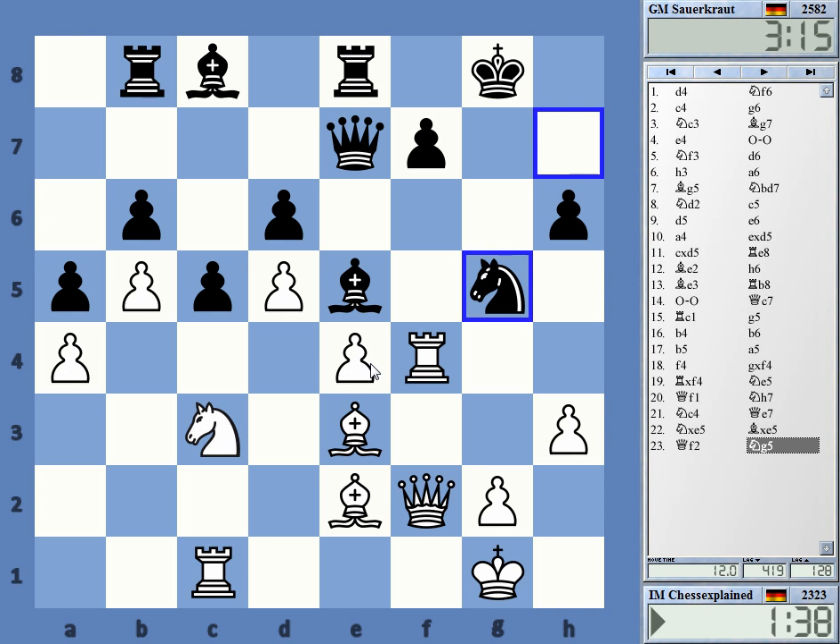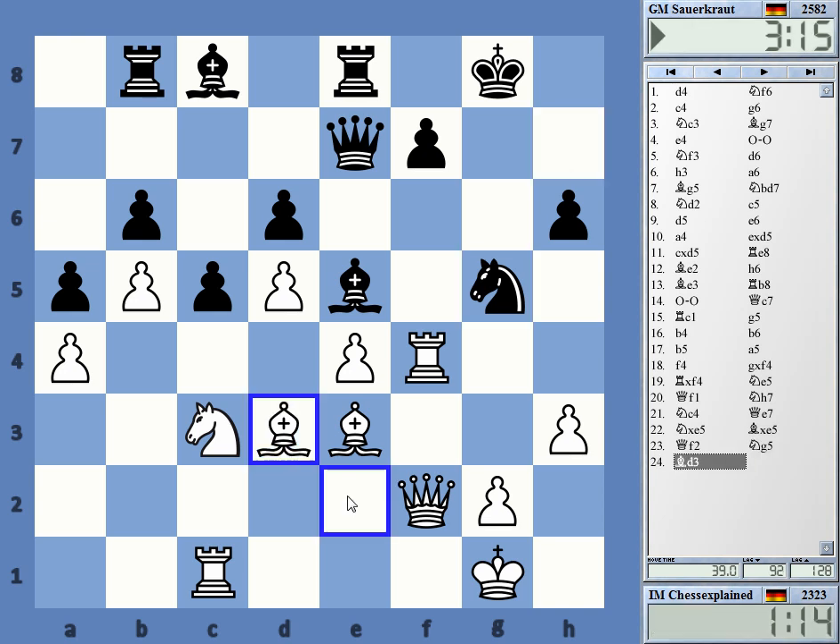He's attacking e4. H4. Bishop c3, maybe, and knight e4 - then all my rooks are hanging, that's not good. It's possibly bishop h3, but nothing I can do about it. Not a move I want to play.